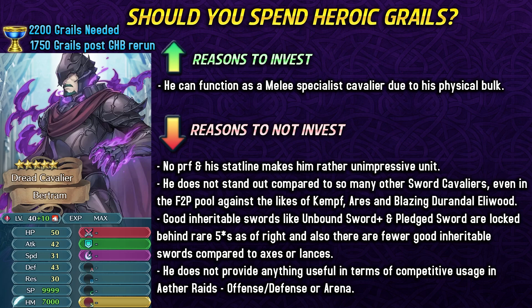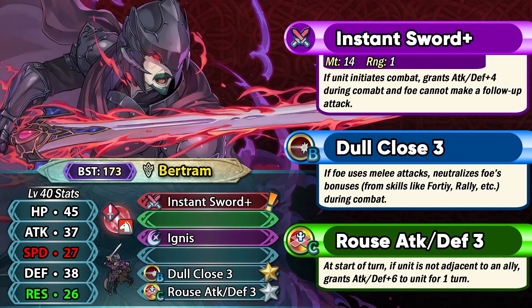Competitively speaking, he doesn't really bring anything new to the table. In Aether Raids offense you can use Regan, Blazing Doran Doll Eliwood, and just so many other sword Cavaliers. On defense, stuff like Legendary Siegbert is very very powerful. Some people are definitely gonna be investing into him because of his top-tier art and voice acting, but many people are simply not gonna invest because he doesn't really appeal to the majority of players at this point in the game.